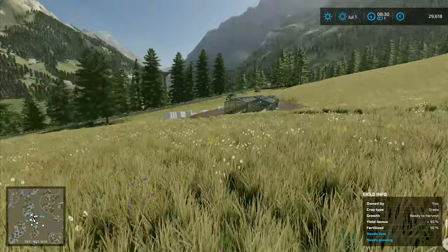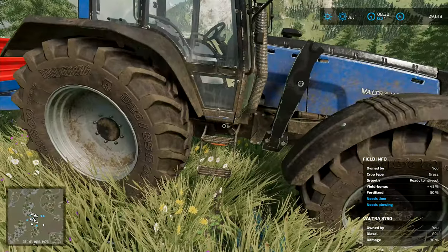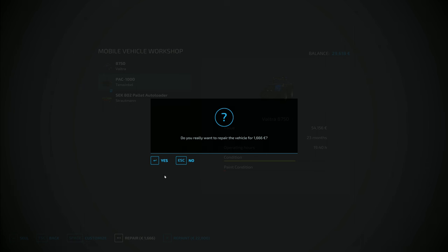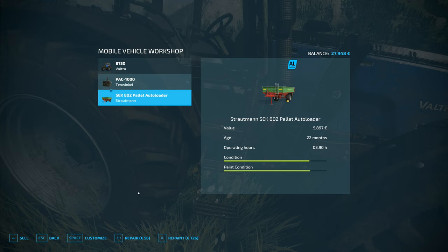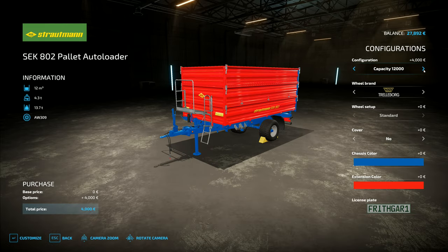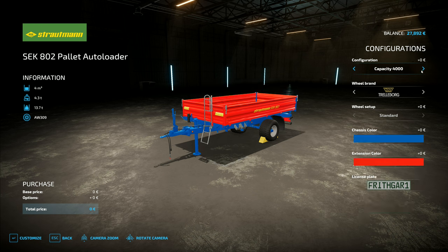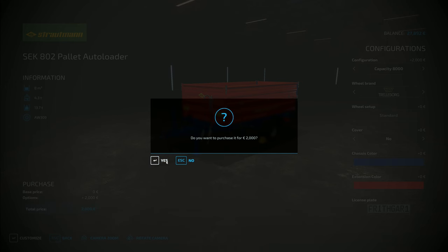This is the only trailer we've got, but we have the mod that allows us to repair and work on our machinery. We press N — I've got the Valtra right there. I need to repair that one, and the front weight as well. We're also going to repair the trailer, and I'm going to customize this trailer — it's going to cost €2,000. I'm going to go for an 8,000 litre capacity because I think that'll fit quite nicely with everything else we're doing. That cost me €2,000 to do.